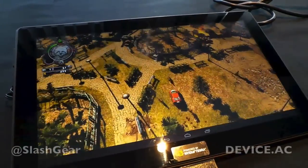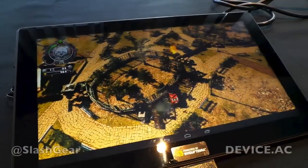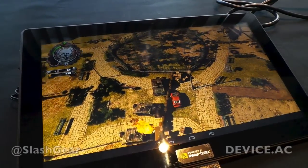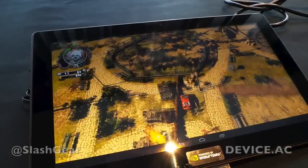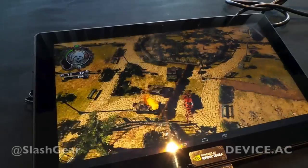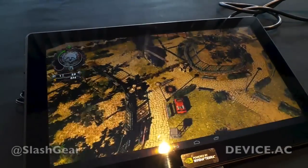Let me go blow up something here — as I bang into these structures, you can see the physics effects. Now let me back up and bang into that pile of crates — you see how the crates all move around? Those are all real-time physics calculations that give a very realistic collision effect.